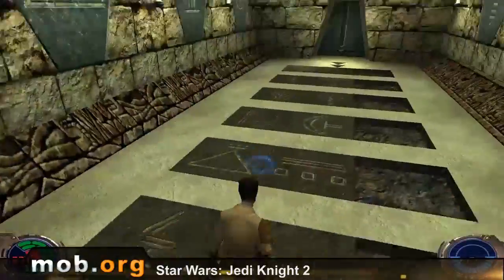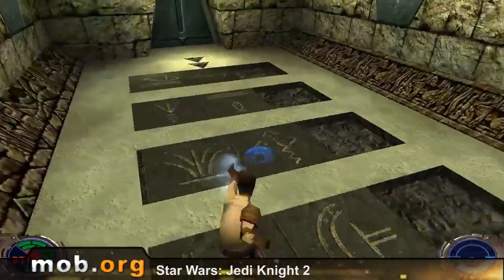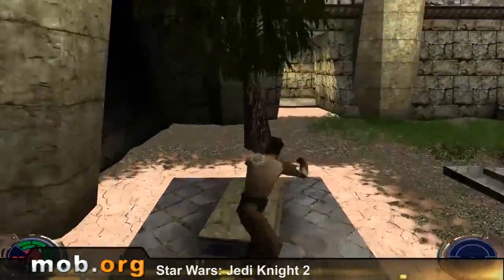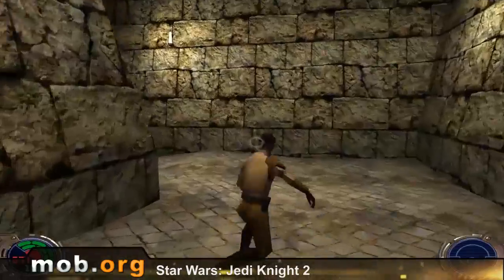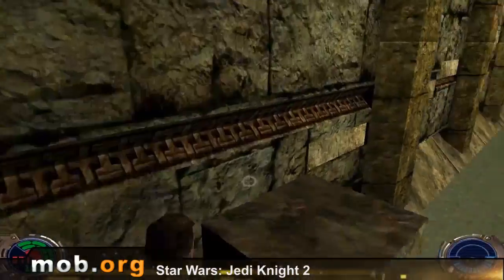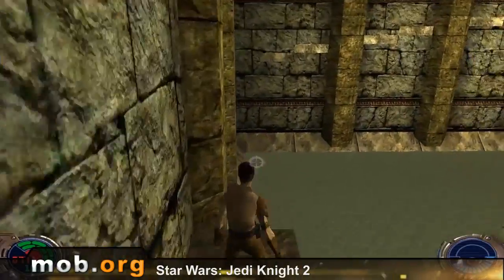After all, it's a freaking lightsaber for Pete's sake. The fights here are some of the best in the whole history of Star Wars games. Here you can run over walls, parry blows, do somersaults, use the Force, and three different lightsaber fighting styles. In addition, you can sometimes throw it.